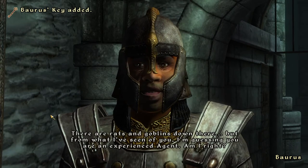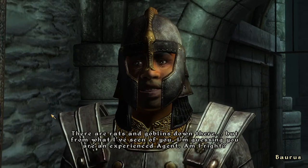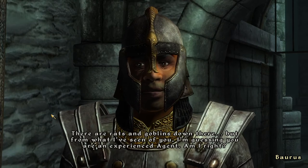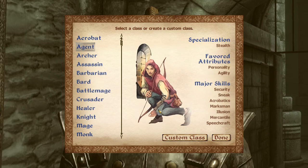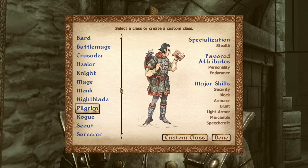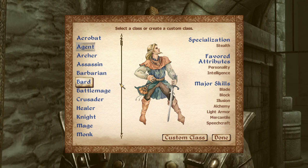The sewers? There are rats and goblins down there. But from what I've seen of you, I'm guessing you're an experienced agent. Very much right. Quest completed! You now must choose your class - the major skills of your class will start higher than your other skills, and you will increase your level by raising these major skills. It's a lot more reading, so I think I will end this video here, this episode. When we come back, I will choose my class and continue on with the next chapter.